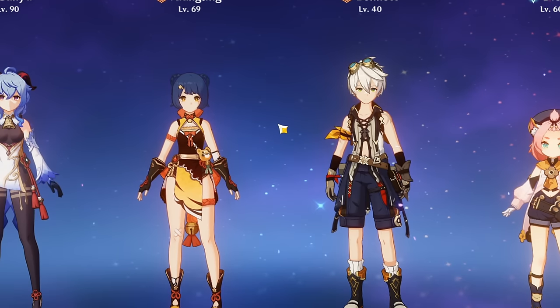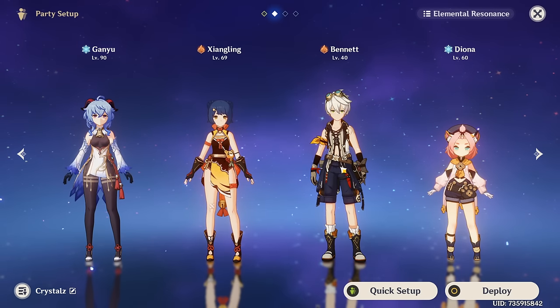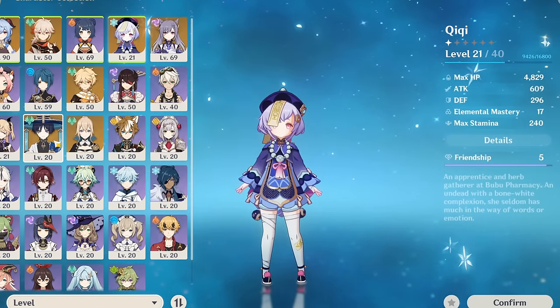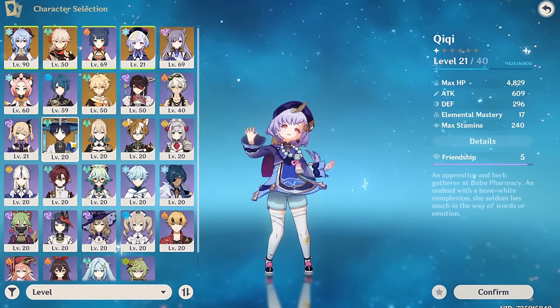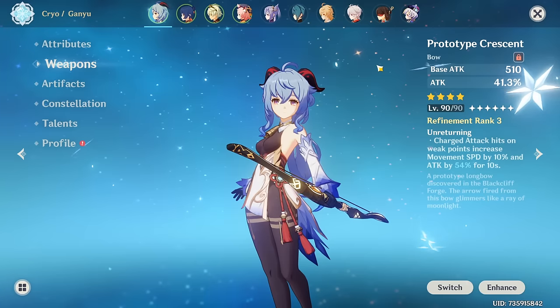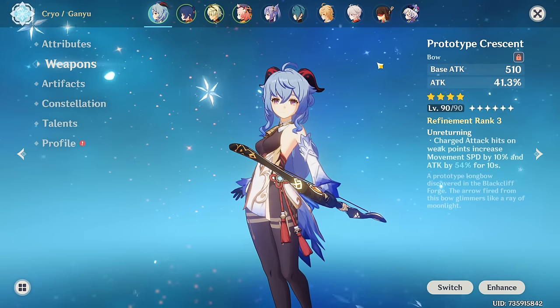Both Bennett and Xiangling provide pyro application, and Bennett provides an attack buff for Ganyu. In terms of what I'm gonna do with this Wanderer — nothing yet. But if you guys really enjoyed this video, I'll do a second part where I build a Wanderer team on this account. Ganyu has Prototype Crescent, which is the ideal weapon that we want on her.